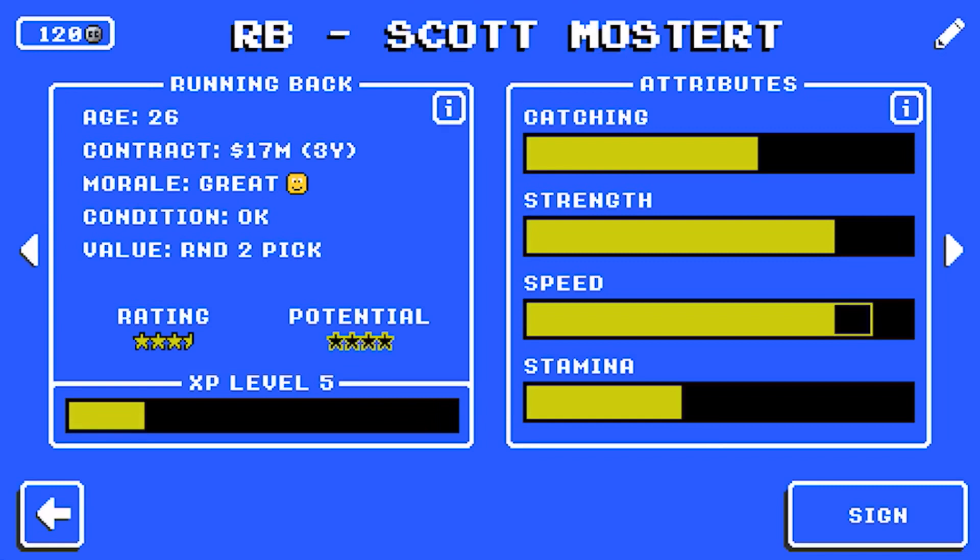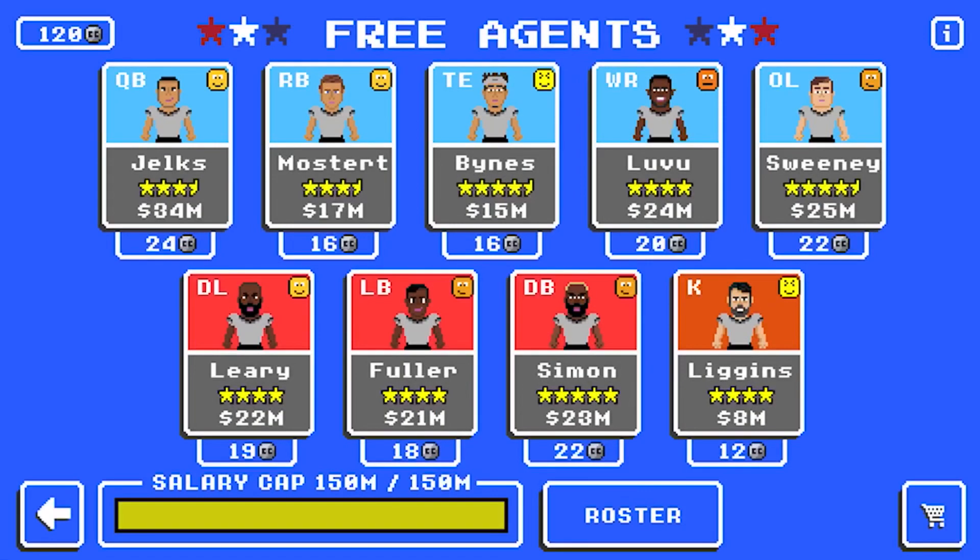Number three for the running back would be stamina — being able to maintain good speed throughout the course of a play and the game makes the running back a more viable weapon. And then finally, catching. It's nice to have a running back who can catch the ball, but I've found that running backs with terrible catching drop roughly the same amount as those with halfway decent catching. The drop rate doesn't seem to really change, so why invest in a stat that doesn't seem to make an on-field difference?